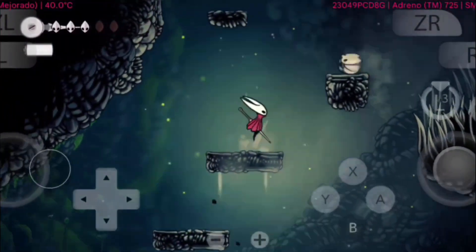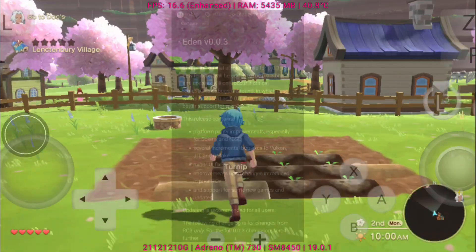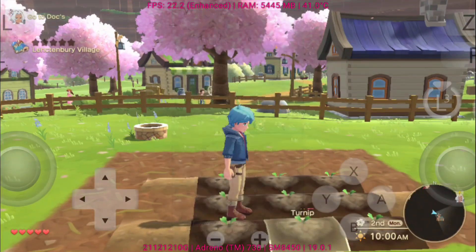What's up everyone, welcome back! It's been an exciting time for the Android emulation scene, because Eden Emulator has officially released version 0.0.3. This update brings a lot of improvements.